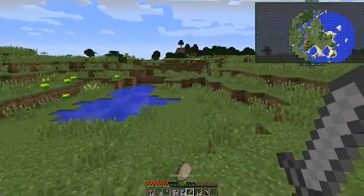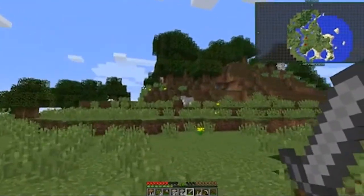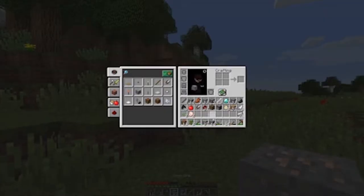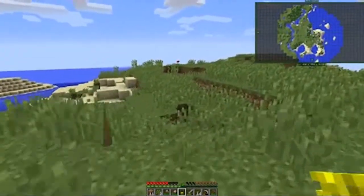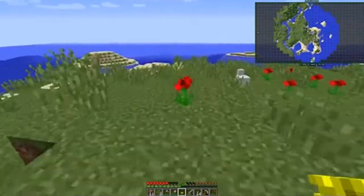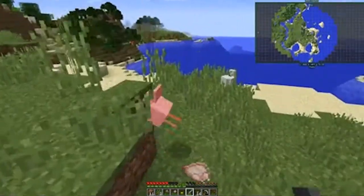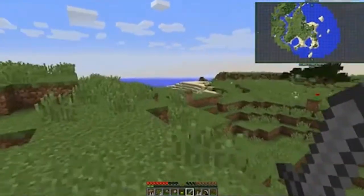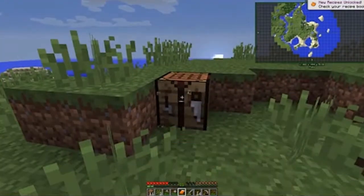Now that we have a sword, let's kill some of these chickens — because we don't need chickens. I saw a sheep! This is the sheep I was trying to shear so I can make myself a bed. I did not change any of the settings on this world besides the normal mods, so everything has a normal chance of spawning. I'm also collecting eggs so we can make a chicken breeder at some point. I have an orange bed because I'm the coolest.